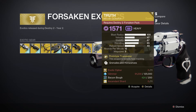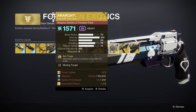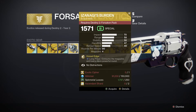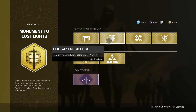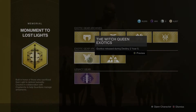For this one you can see Baryon Bough, Microphysic Data Lattice, Spoils of Conquest, and there should be a few more — yes, Dusklight Shards.